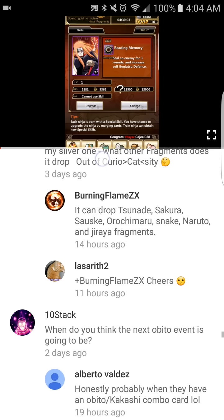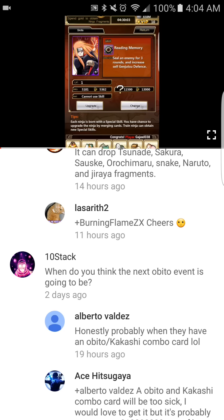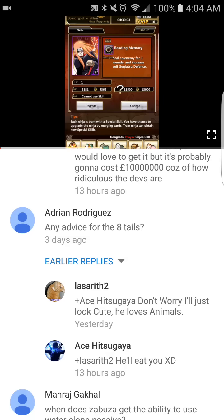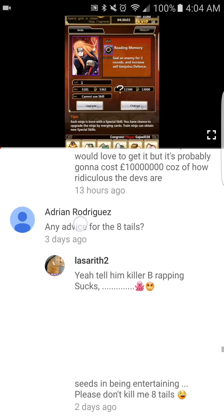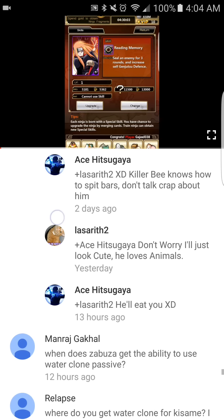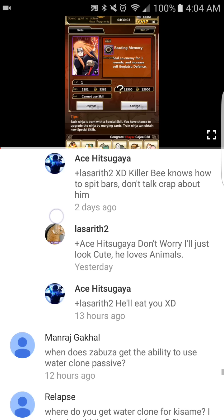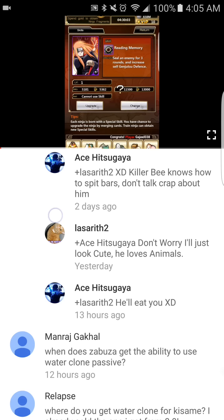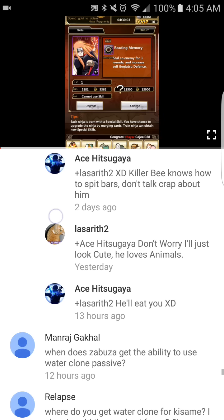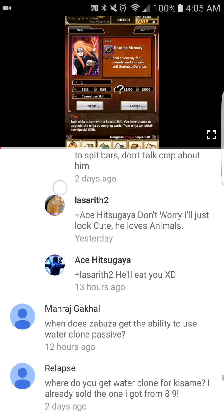Someone asked when the next Obito event will be — I really don't know; it's probably going to cost a lot of cash. For team advice on taking down the Eight Tails: get a Tsunade, get an Orochimaru, get a purple card Hashirama, learn how to overclock, and you should be able to take it down fairly easily. Alternatively, get Sasuke to gold, equip the Sword of Kusanagi, load him up with as much ninjutsu attack as possible, put in an Orochimaru, and hope for luck. Keep in mind you'll need sealers and healers.